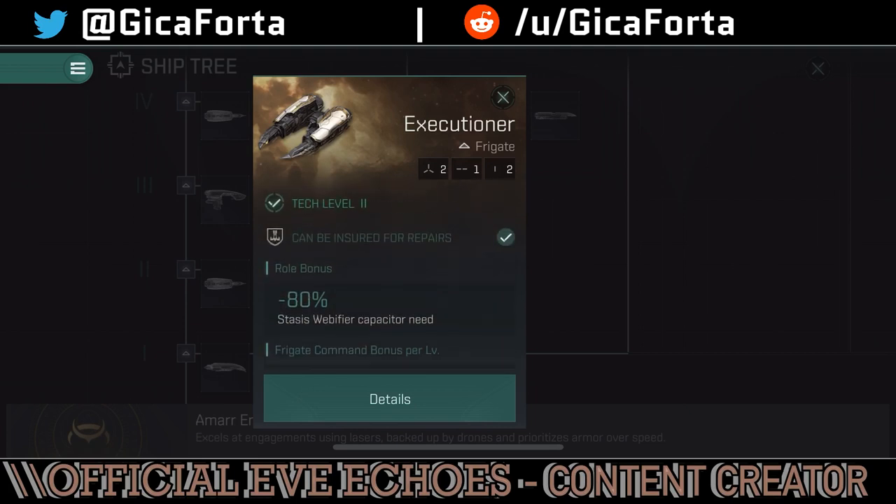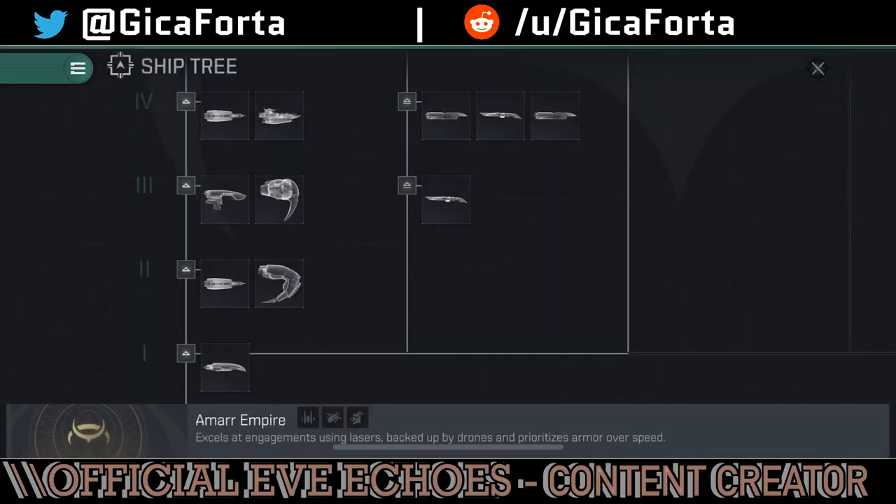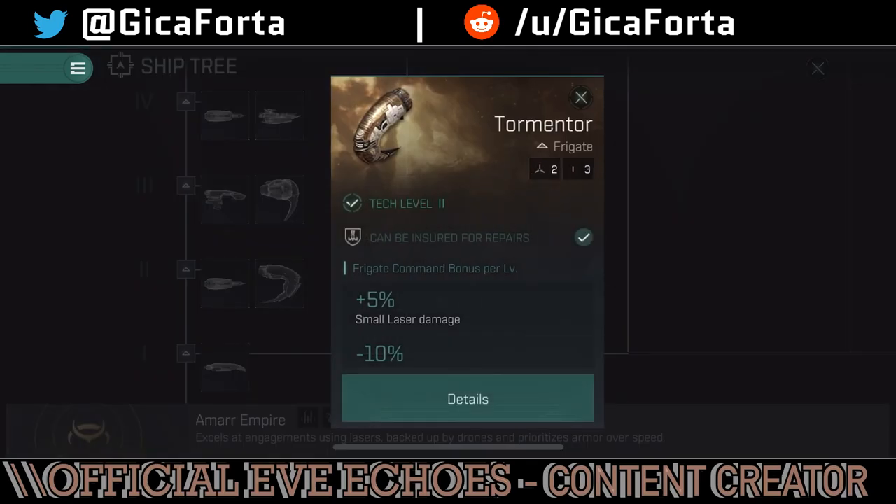The Executioner is a decent, fast-flying frigate, and later on in the tech tree it evolves into the role of scout, tackler, and interceptor. Moving on to the next frigate — it's the Tormentor.